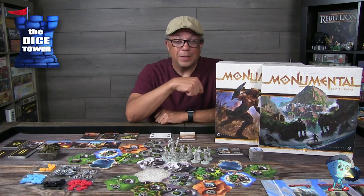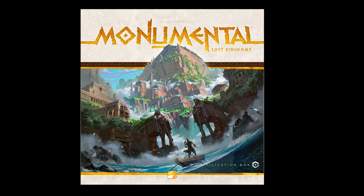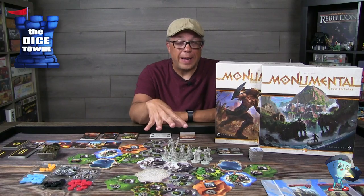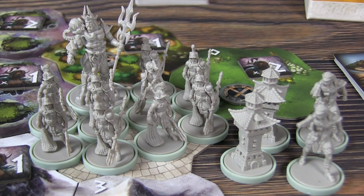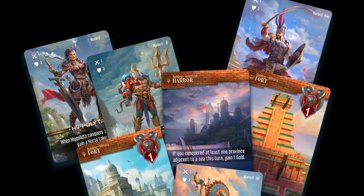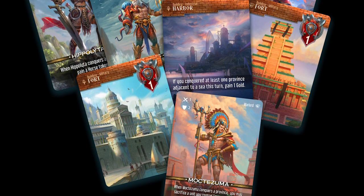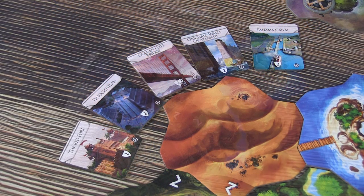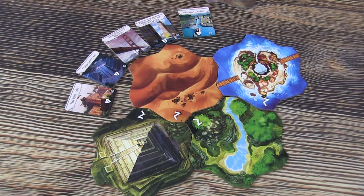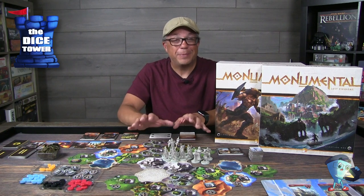Moving over to the Lost Kingdoms expansion — the big thing right out of the gate is that it adds the fifth player. There are four new factions here; the one on the board right now is the Atlantis faction, which is the one I'm most excited about. There are all kinds of new cards with the different factions — the Aztec, the Amazons, and so forth. There are a lot of neat new factions and abilities, new wonders, and new tiles that do various things, adding a lot more depth to the game.